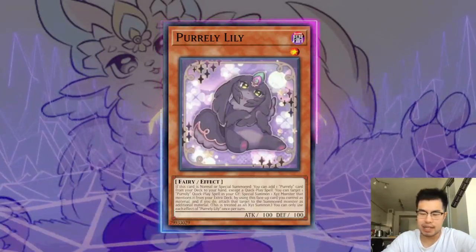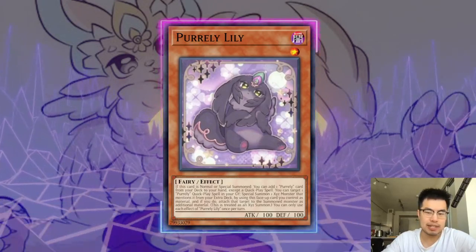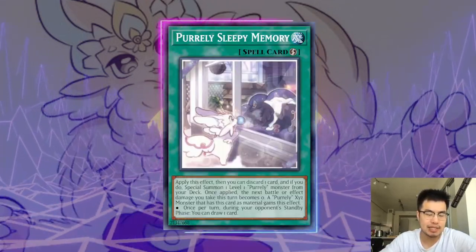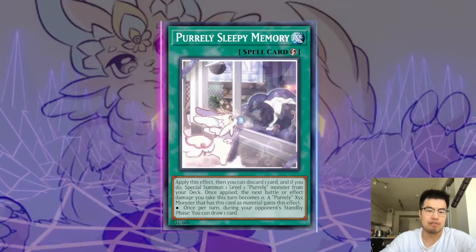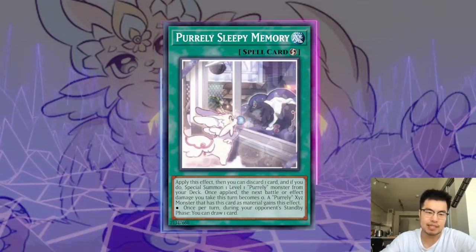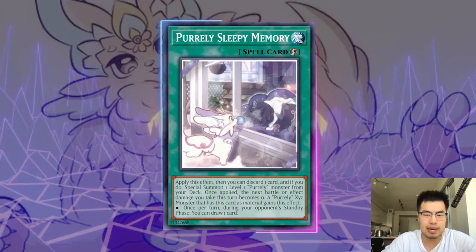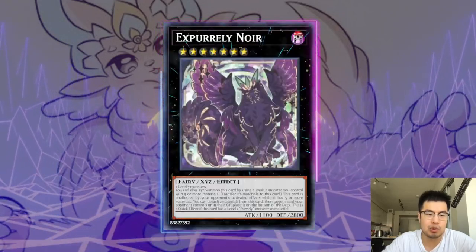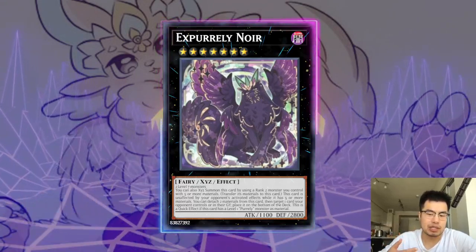Can we talk about how strong the Pirelli deck is for a second? Everyone knows that we're getting two new cards — Pirelli Lily and Pirelli Sleepy Memory — in the upcoming Psy-X set that drops in less than a couple of days. We've already had the sneak peek, and we know that these cards are very impactful to the deck. It makes it basically Tier 1, based on what we've seen from the OCG. The deck is very resilient. You play a bunch of spell cards and you end on a powerful X Pirelli Noir that allows you to draw cards in the standby phase, thanks to the effect of Pirelli Sleepy Memory.